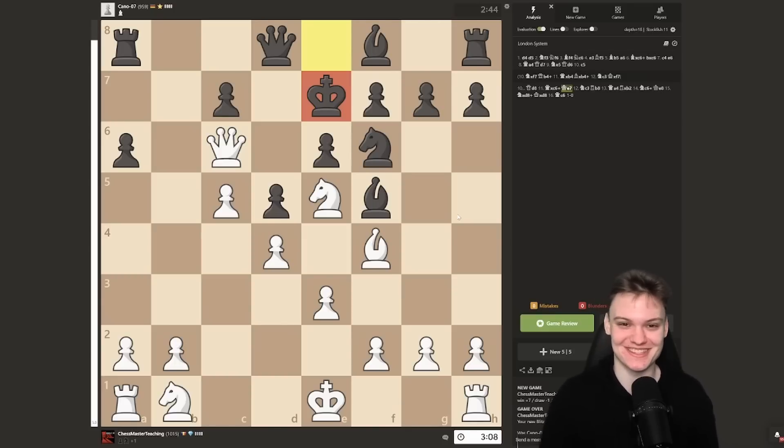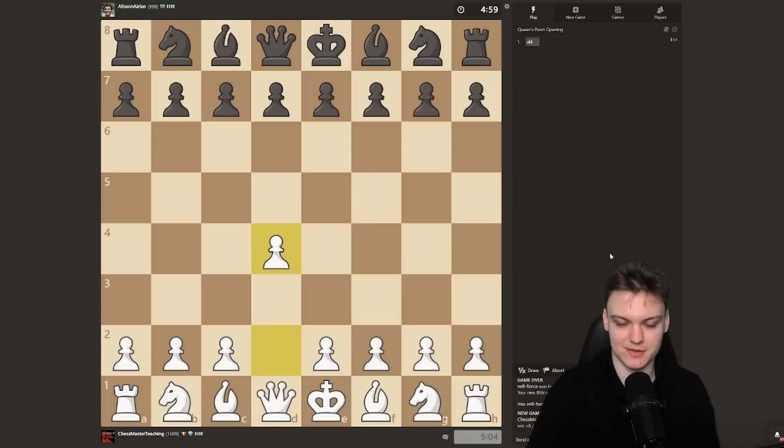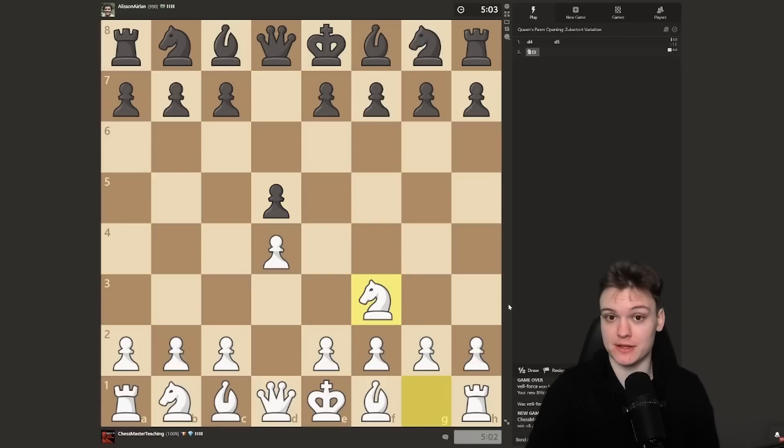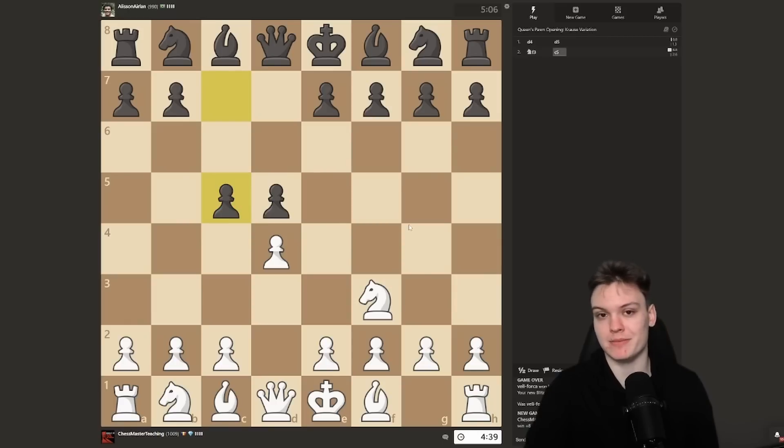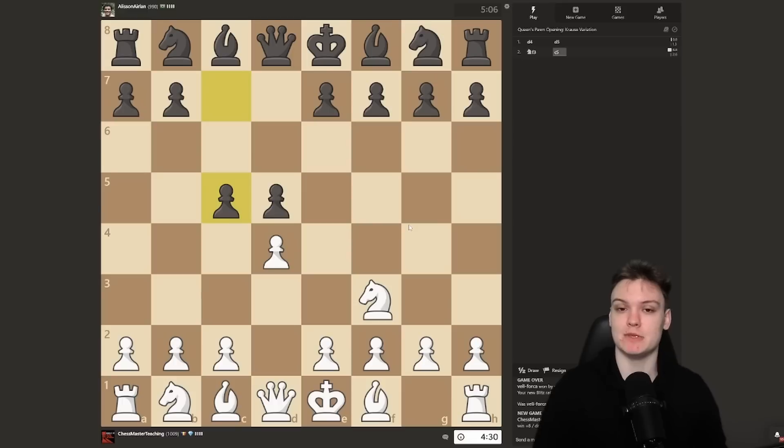Getting the white pieces — going for a classical London system. Against d5, I usually like to start with the knight first and then do the bishop. The interesting part comes when they play c5. This is super weird — it happens maybe 1 out of 10 times in this rating range, so it's pretty rare. But the punishment of this line is actually quite interesting. With c5, black is trying to get the game into some kind of Tarrasch territory, but I recommend an interesting sideline.